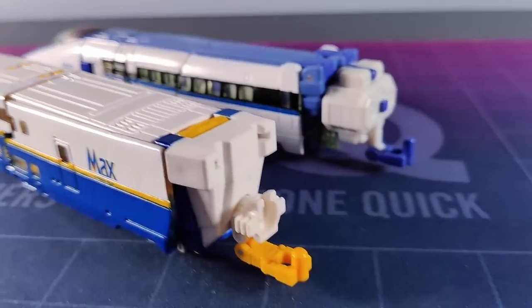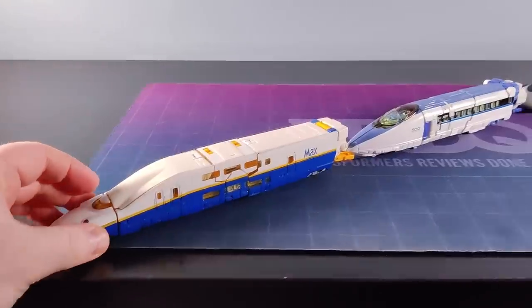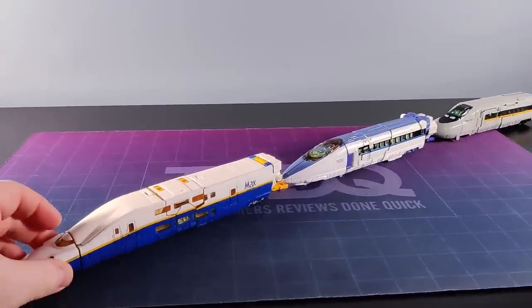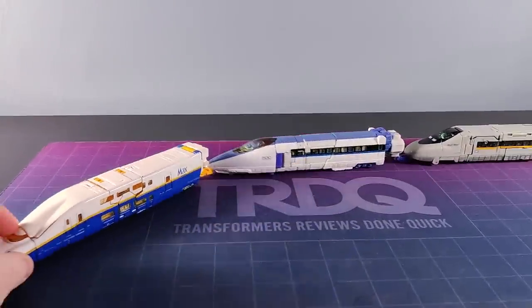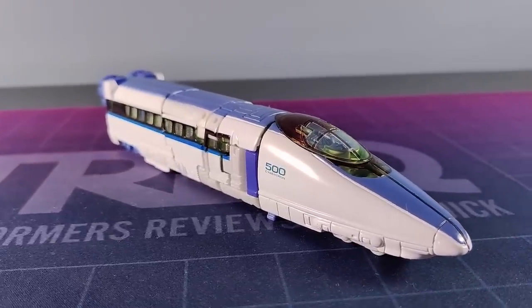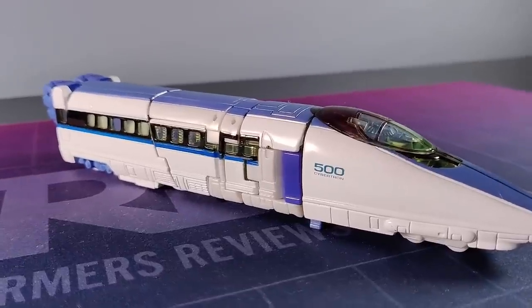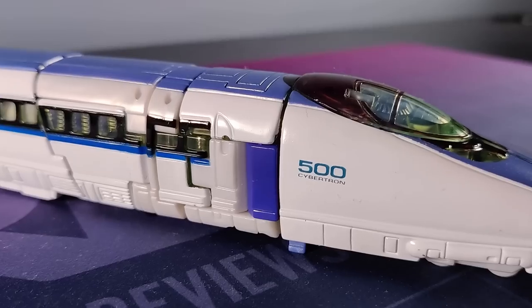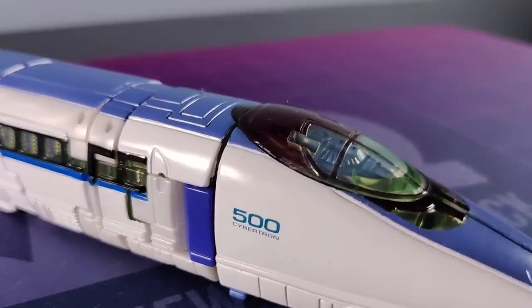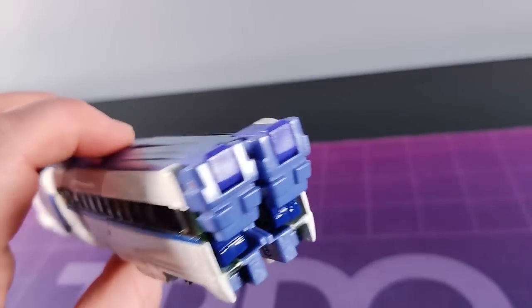Each has a hitch on the back — you can use them to connect all three trains together and pull them along. It's a nice feature. Our first lad is J5, or Rail Spike if you're nasty, and they're a real looker with that translucent dome and the crisp, clean white of the deco with a hint of blue. It's wonderfully satisfying to hold, and the only thing that lets them down are the overhanging parts at the back — but connect the hitch part and it's a non-issue.